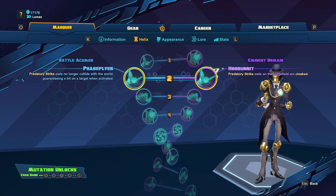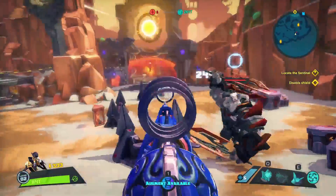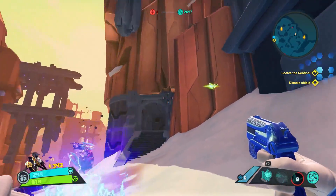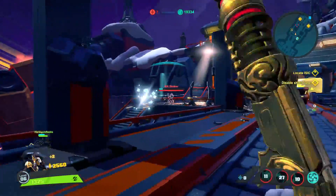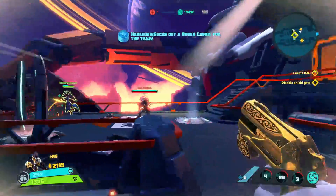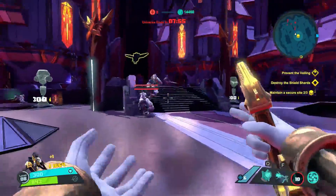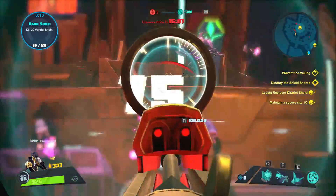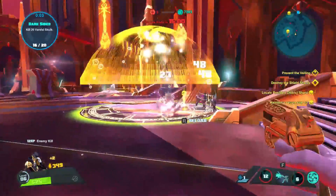At level 2, we're going to get two buffs to Predatory Strike: Face Flyer and Whodunit. Face Flyer will make Marquis's owls unable to collide with the world, guaranteeing they will reach their target destination — your owls can go through walls and objects instead of being destroyed when sent flying towards a rock. They can still be shot and destroyed, however, making the skill description a bit misleading. Whodunit will make Marquis's owls invisible. This can be both good and bad, as your enemies won't see them, but you can no longer use them as a distraction. Enemy AI will no longer target your owls when they can't be seen, but in PvP, enemy players will not be able to see them coming, so you can use that to your advantage.